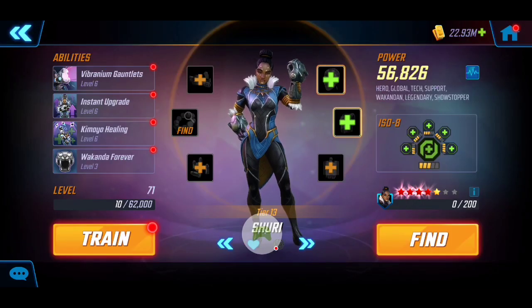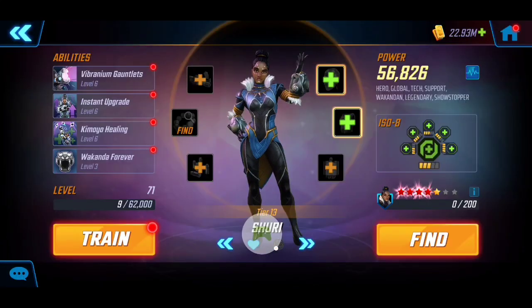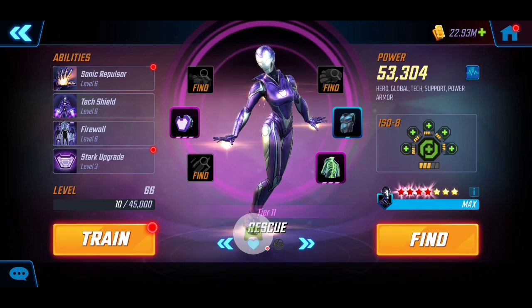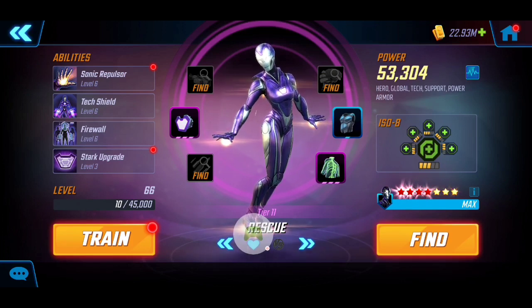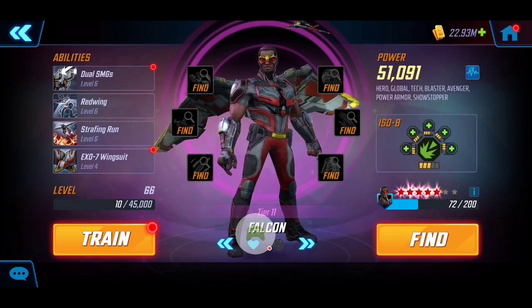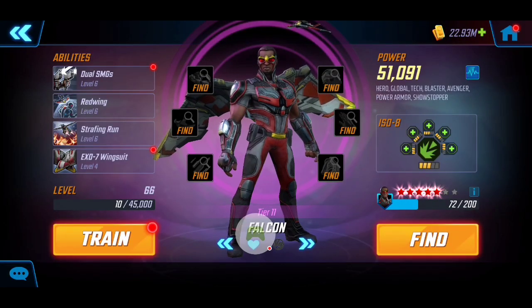It's going to be the exact same roster I utilized in my previous video. I've got Shuri here at 56k, no T4s upgraded on her abilities, at Tier 13 with 4 red. For her ISO-8 I'm utilizing a Level 3 Healer for additional healing and sustainability. Next, working hand in hand with Shuri for sustain and protection is Rescue, at Tier 11, 53k, with 4 red and no T4s. She's also running the Level 3 ISO-8 Healer for active healing. Next is Falcon providing speed up for our team at 51k with 5 red, no T4s, running Level 3 Raider for additional damage and increased critical hits and critical hit damage.